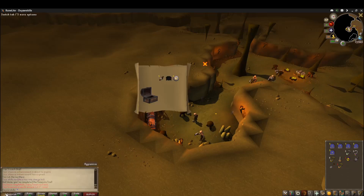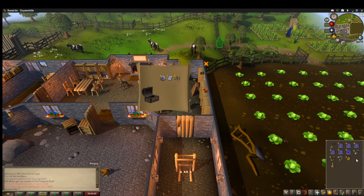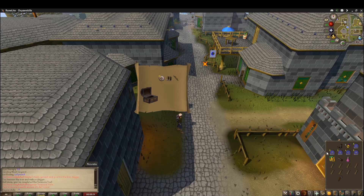How much is that worth? 3k — nice. Easy clue completed, let's see what we get. We got some teleports and an Armadyl page — not bad, 100k. Nice, bare feet.